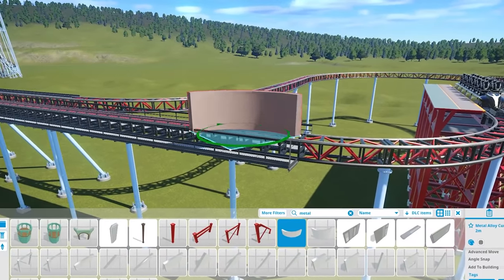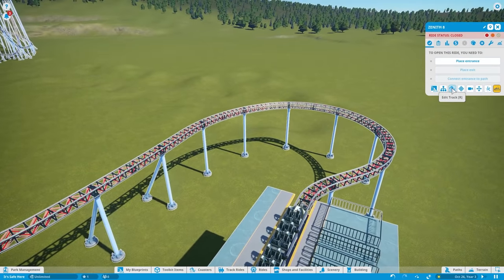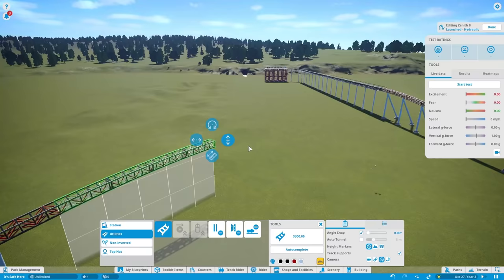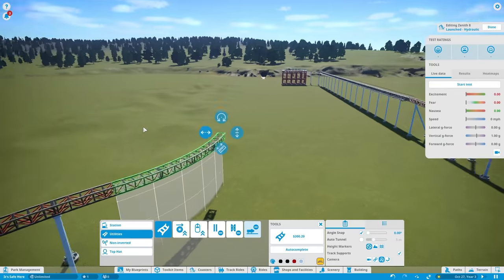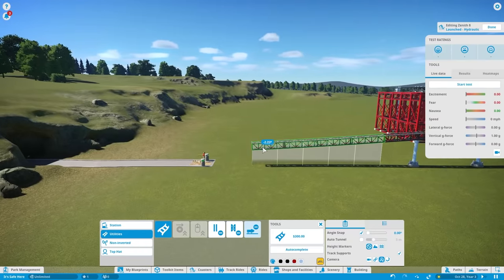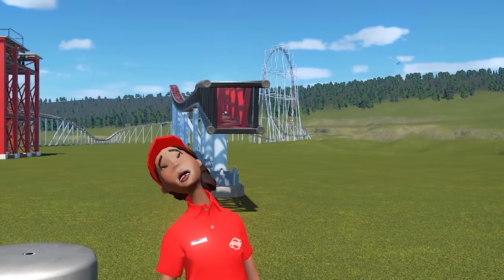Unfortunately there's no way to rotate the tunnel piece, so I guess I'll just make it so this ride kills everybody. I'm going to delete a bunch of track here so when the track comes out of the loop, it just turns this way and gets sent right along to destroy everybody coming into the park. There we go — that looks good.